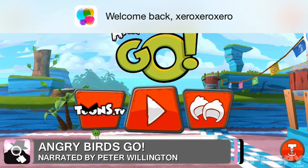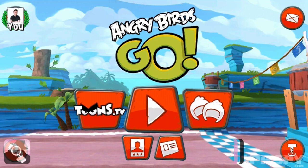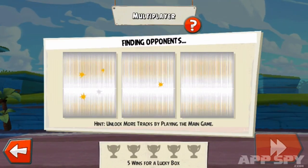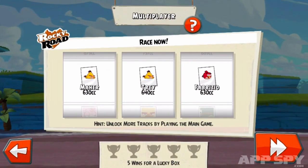Hello there AppSpy viewers, it's Peter here. This is Angry Birds Go and what on earth is that on the right hand side of the play button? Let me just tap it and see — it's the multiplayer. So this is the brand new multiplayer update, this is part one of the multiplayer updates apparently. And we are going to race Maya, Trey and Fabrizio on Rocky Road because they've been picked in the slot machine.